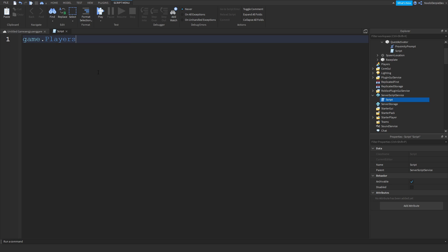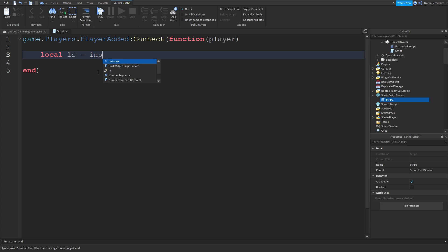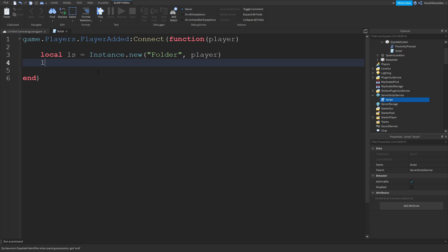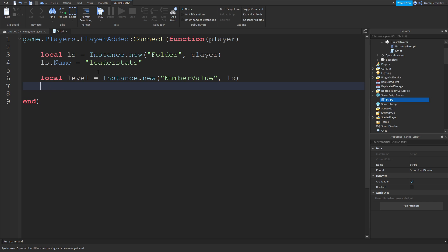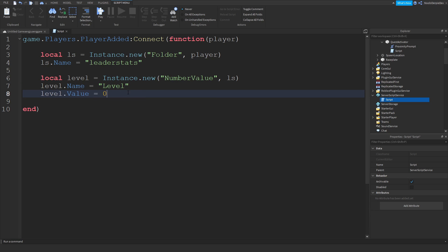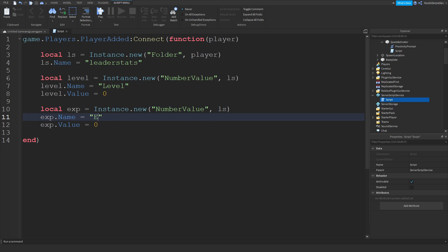We're going to type: game.Players.PlayerAdded:connect(function(player). We're going to make a function - if a player joins, local leaderStats = Instance.new('Folder') into our player. We're going to name this 'leaderStats', else it's not going to work. Then local level = Instance.new('NumberValue') put into leaderStats so we can track our level. Set level.Name to 'Level' and level.Value to zero. Copy this, paste it, and change everything to EXP.